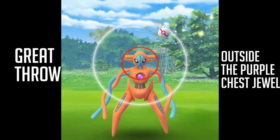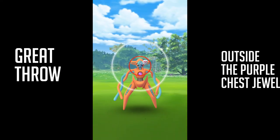So you let go here just outside the purple chest jewel if you're looking for a great throw. BAM — great throw.